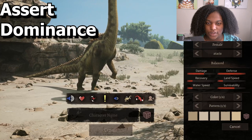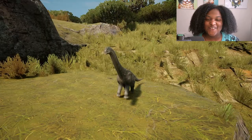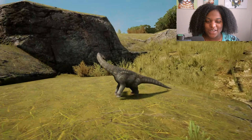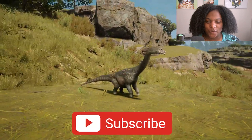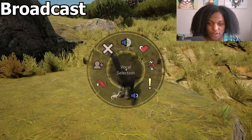Let's assert dominance — we'll call that the dominance emote. And here's our baby model real quick, looking super cute with those quick little orange toes. And here are the emotes — we have our broadcast.